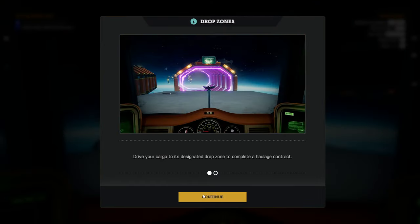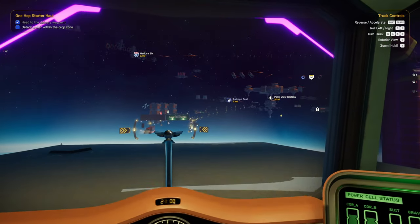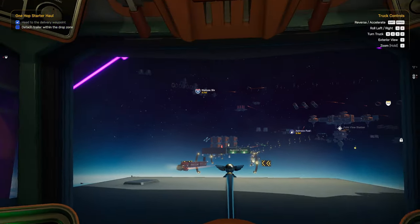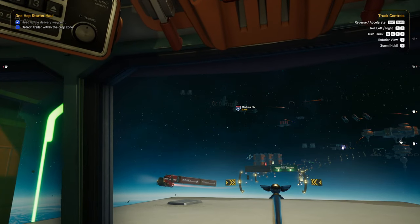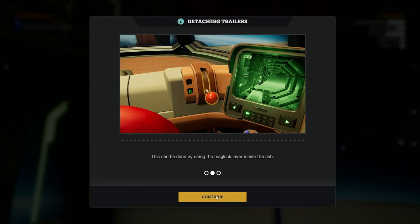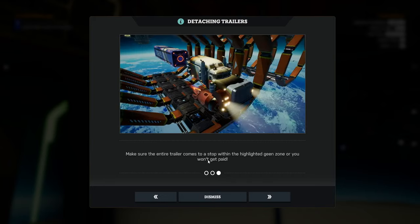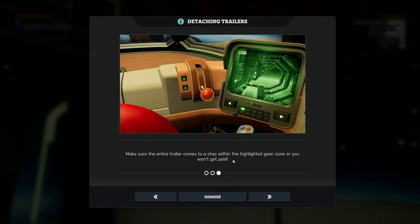Deliver your cargo to the designated drop zone and it'll change color. Am I in yet? When do you change color? Turn off your truck's magnetic lock system to unhitch from trailers — this is going to be done using the Magnot lever, finally. Make sure the entire trailer comes to a stop within the highlighted green zone, or you won't get paid.